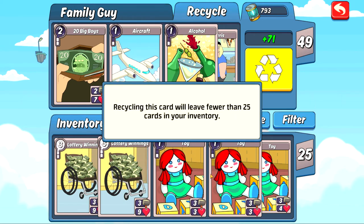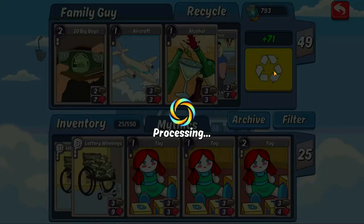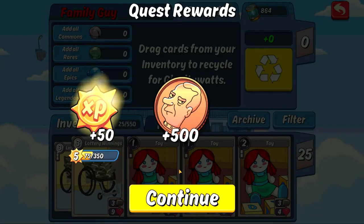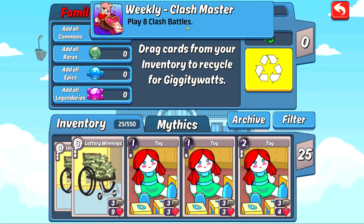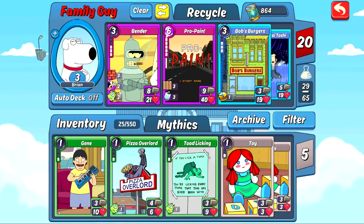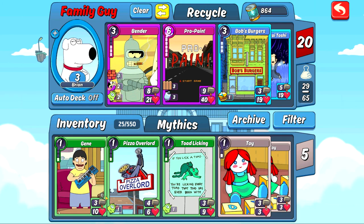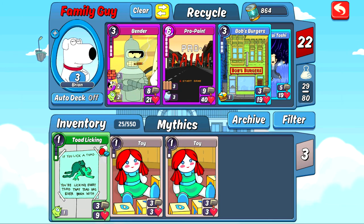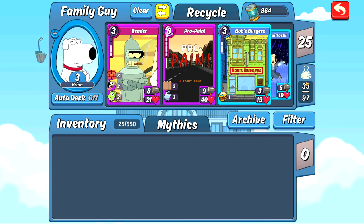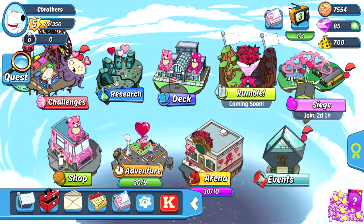We'll leave fewer than 25 cards in inventory — so I can't recycle them all. That's gonna give us 71 watts and this achievement with more experience — now we're up to 75. Clash master weekly challenge — interesting. Family Guy deck is at 20 cards so I need to add these five cards back — unfortunately I recycled too many. Our combo is 33 out of 97, so we definitely did some work there. Let me know what you guys think — give me a like down below, comment, subscribe, let us know how we're doing on this game. Thank you so much for watching, we'll see you guys next video.